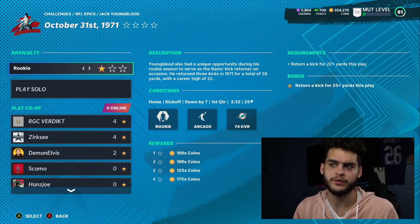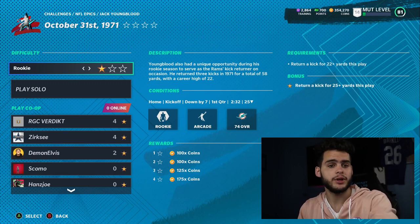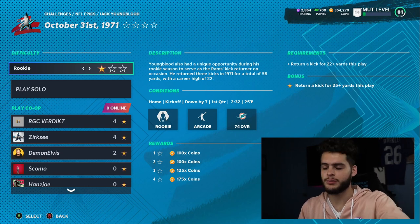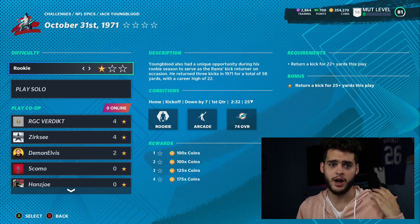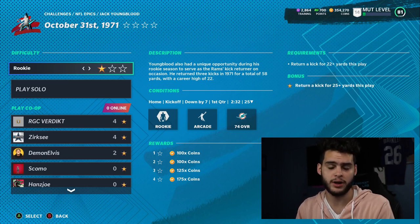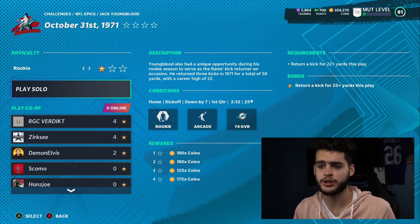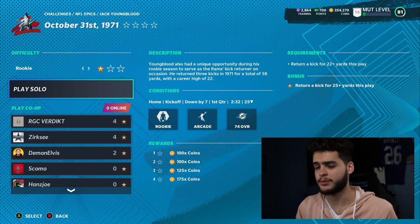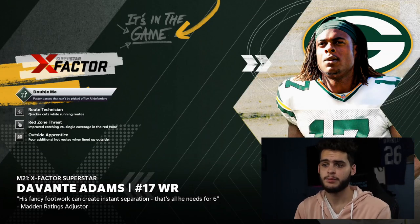Quick disclaimer: a lot of you have been asking me what packs to open and what to do - none of the above. Go down to my description and hit MutReserve.com. A hundred dollars worth of packs gets you a lot more when you buy coins instead. Use code 'poodle' at checkout for 50% off - cheapest prices on any legitimate site. I'm telling you, coins are way better than packs.